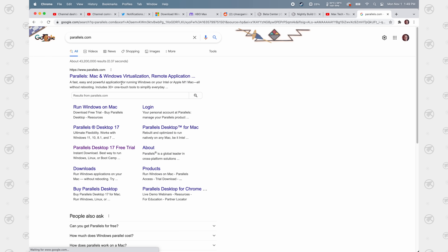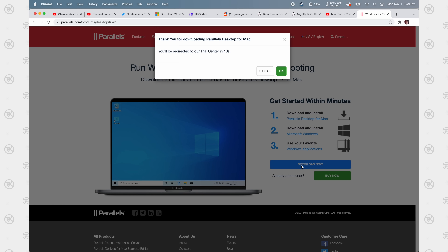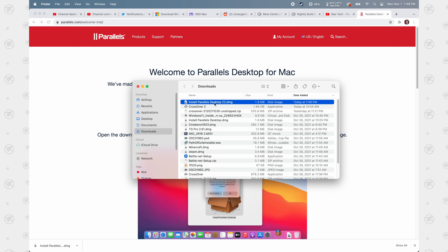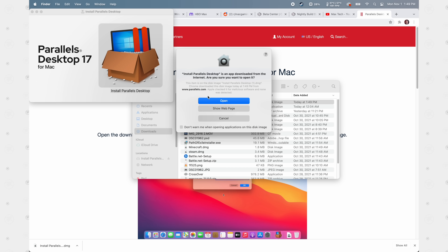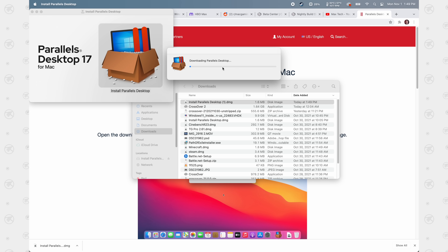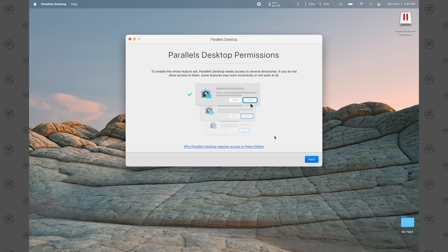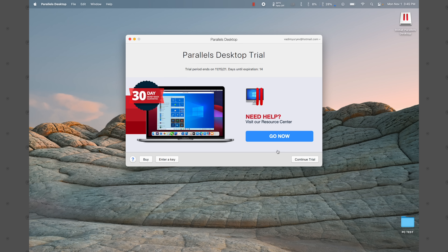Getting right into the Parallels 17 installation guide: head over to parallels.com and click 'Download Free Trial,' then click 'Download.' Once finished, open the DMG file within your downloads folder and double-click on the icon to begin. Then click 'Open,' click 'OK' when the software agreement pops up, click 'Accept,' then type in your Mac's password. On the desktop permission screen, hit 'Next,' then click 'OK' on all of the prompts before clicking 'Finish.'